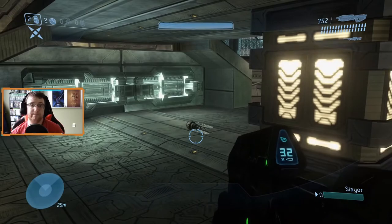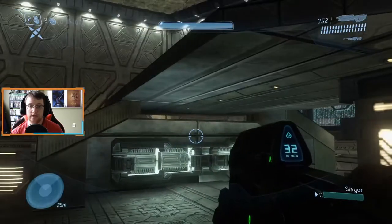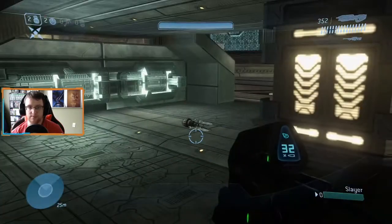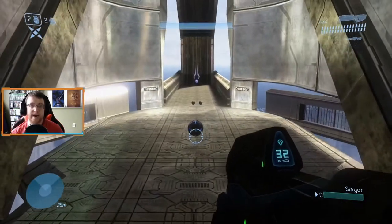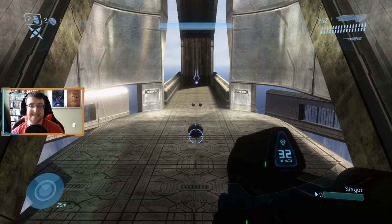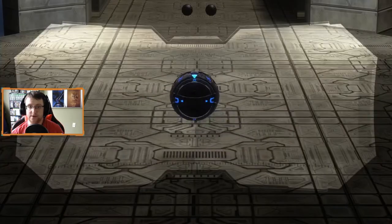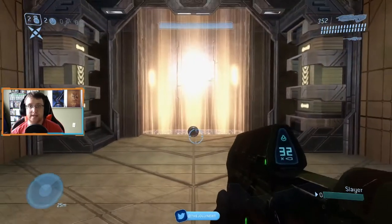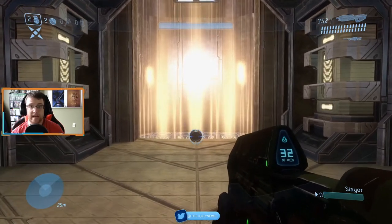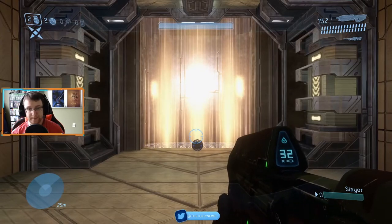This map has a couple of pieces of equipment. First is the bubble shield on the very top level. If you drop down to the little platform below the sniper rifle in the middle of the room, there's your bubble shield. Next we have the power drain. There are two power drains: the first is on the very top level of the map right across from the sword, and the second is on the very bottom level of the map right in front of the golden elevator.